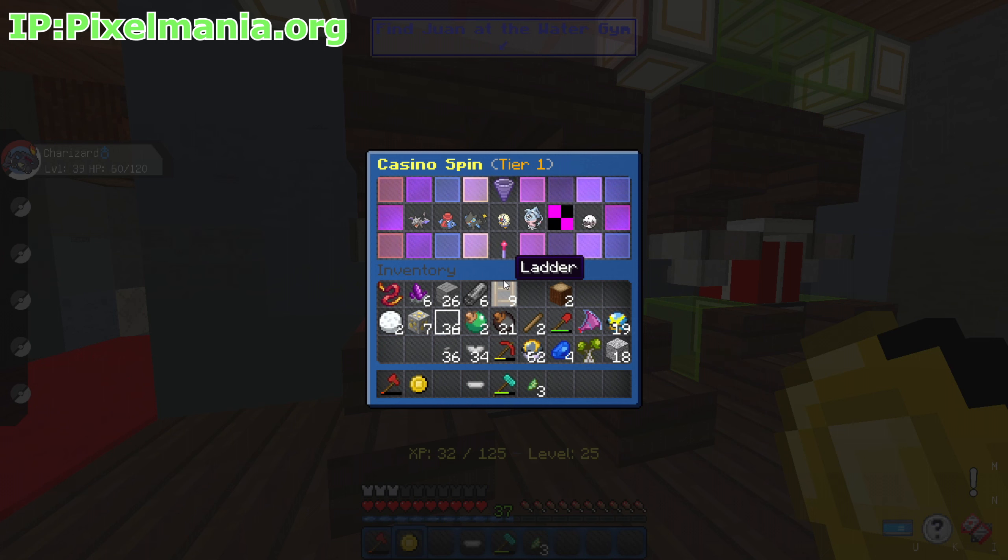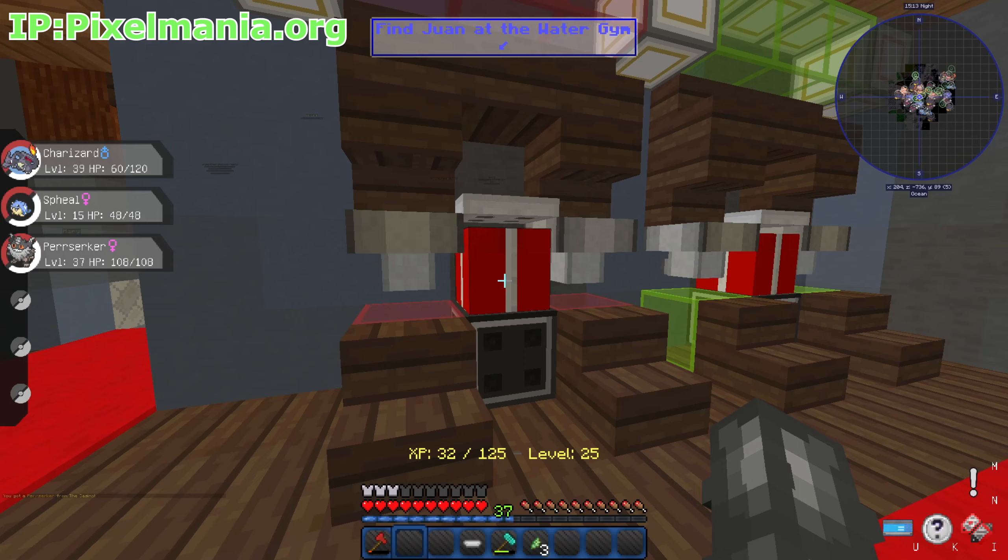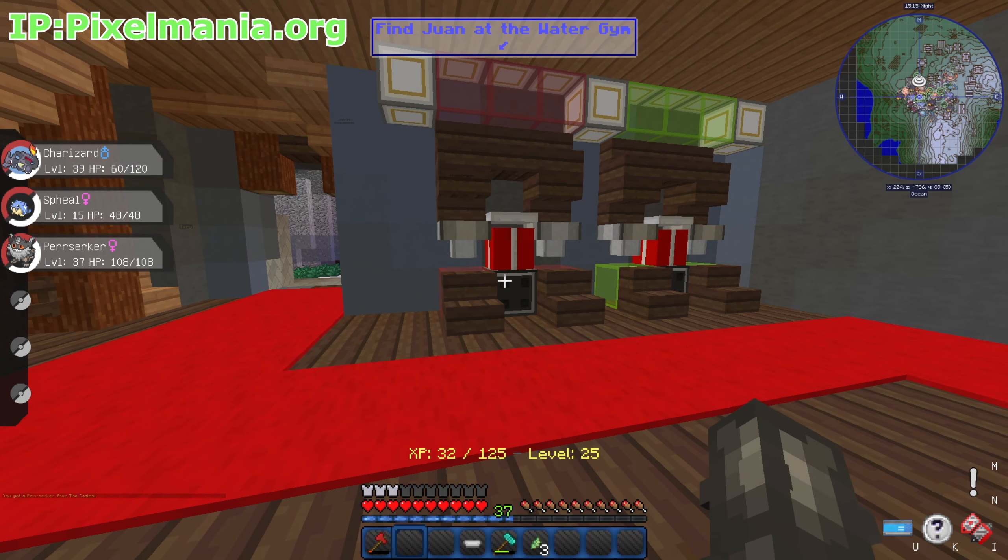Back to the casino for our last two spins. Got Cubone — then we got Spiel, probably the worst one today. Last spin: Clefairy going past — and we land on Berserk. I'll take it, not bad at all.